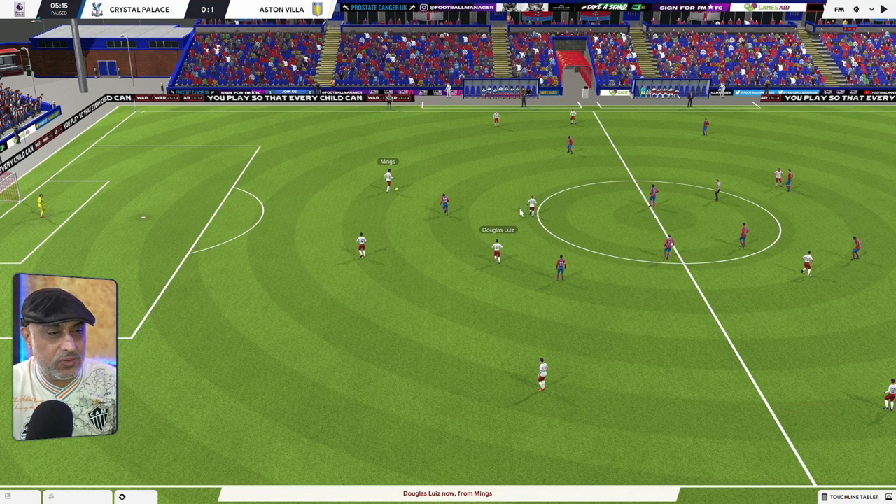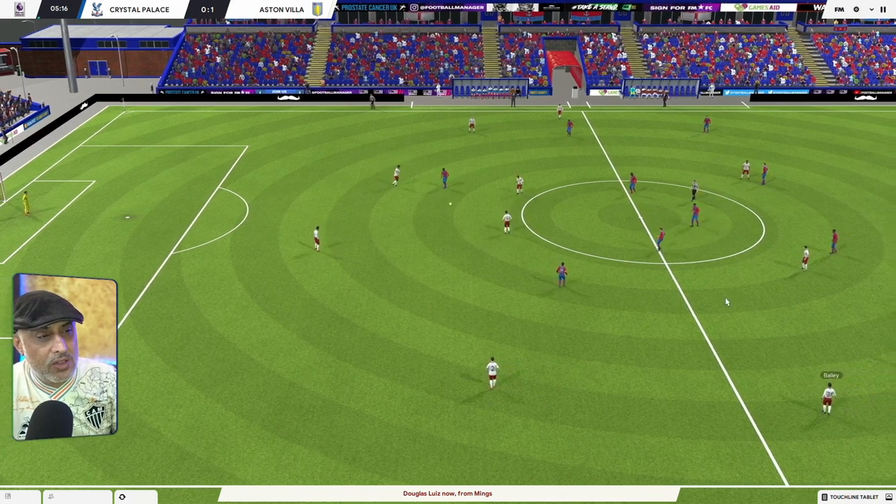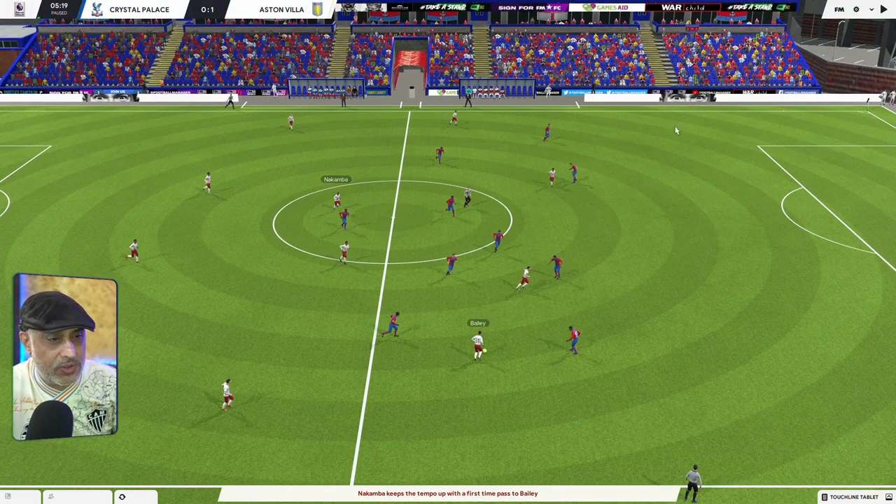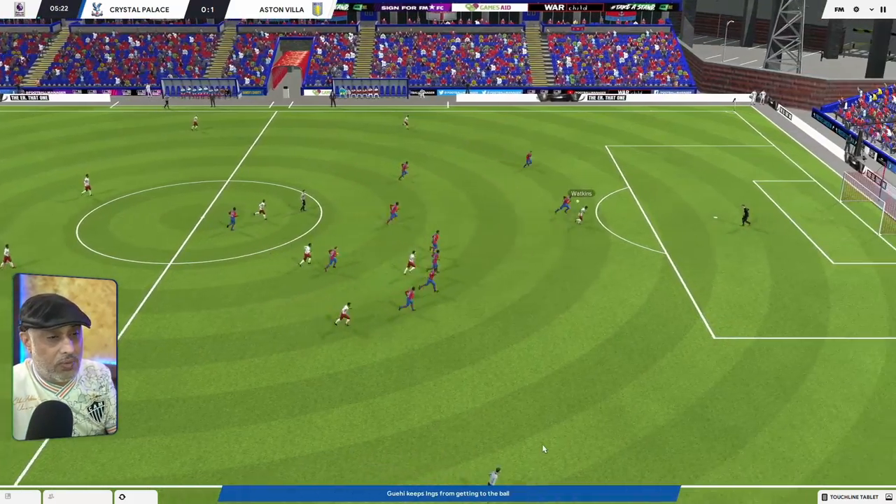Our first goal is going to be pretty simple: two central defenders, two holding midfielders, and then players looking to hold their position. We've got one winger sitting very high up in line with the rest of the players. So if he does get the ball, he's going to have options — balls into the space. We've got an advanced forward waiting to attack and a deep-lying forward who's pulled defenders to one side. The Segundo Volante isn't far away, and we get our first goal.